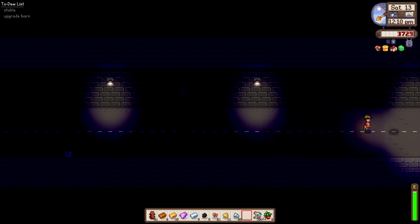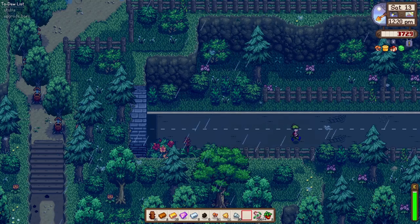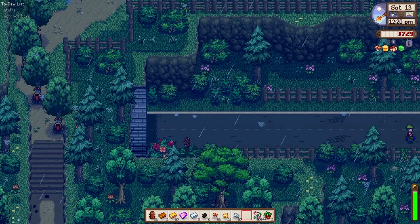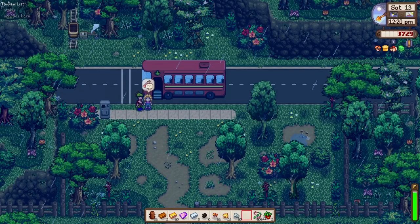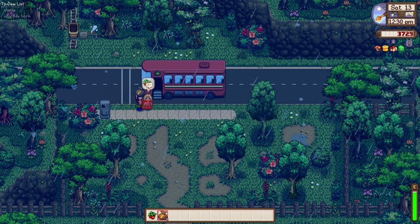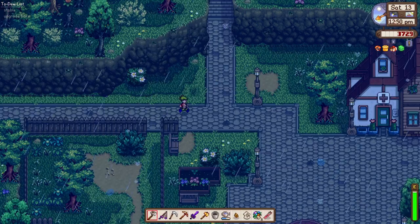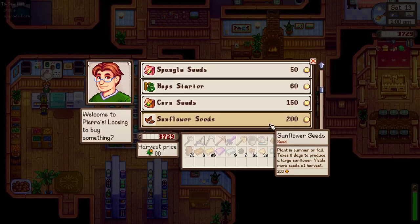If you look at the upper left corner at our to-do list, we have the stable and we need to upgrade the barn. As of the moment the stable is being built. We should be able to upgrade the barn once we have enough resources. Let's head straight to - oh, I forgot about these sunflowers. But we only have like 3,000 gold - that's so bad. I'll just plant more tomato seeds.